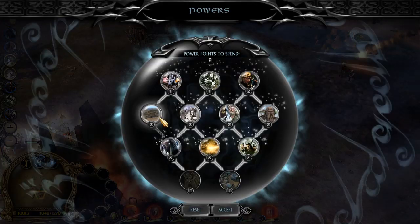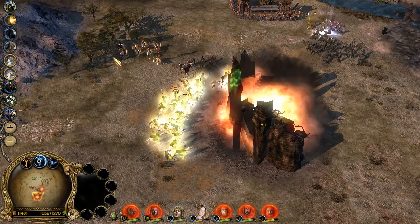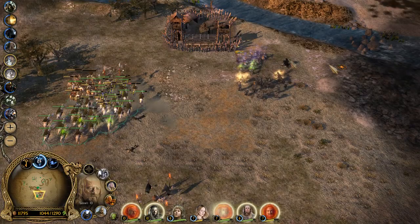I'll wait for Treebeard. Treebeard will help us. You guys go back — Treebeard will help us with the catapults.